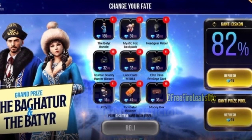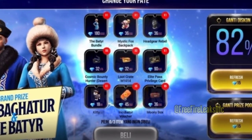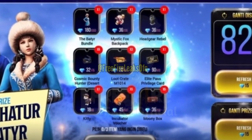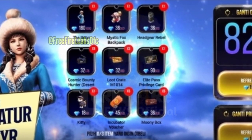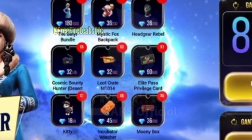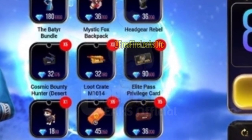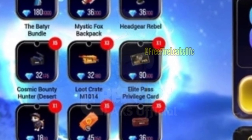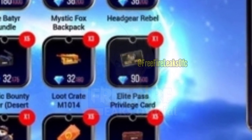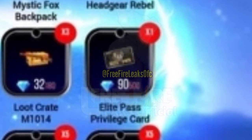The discount event has come this month. There are many servers — Pakistan, Europe, Russia. Elite Pass is confirmed to be coming today. There will also be an event in Indonesia and Brazil is also confirmed for Elite Pass. There will be 60 diamonds and a discount for Elite Pass. If it is confirmed I will tell you — in India there will also be a discount event.